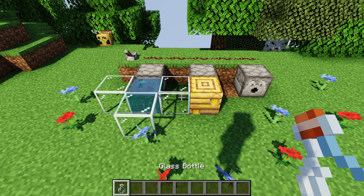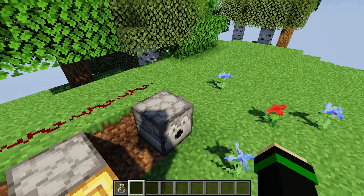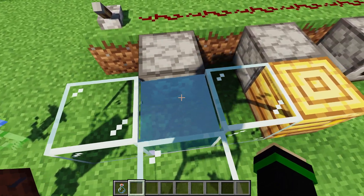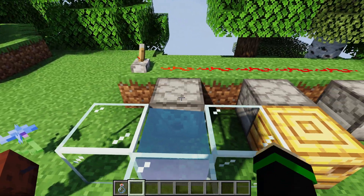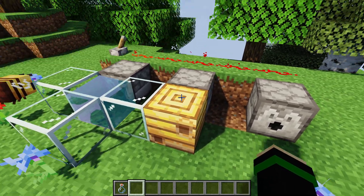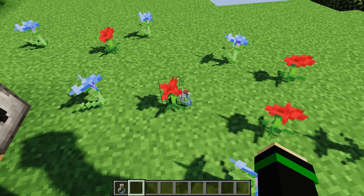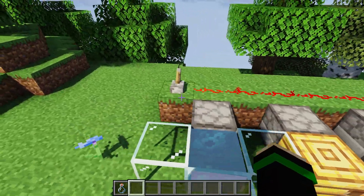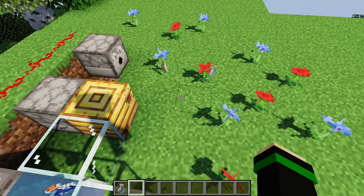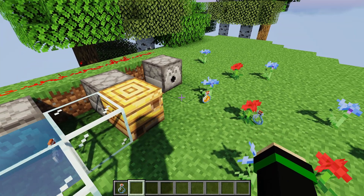For glass bottles, it depends what the dispenser is facing. With empty glass bottles: facing a water source block will fill the bottle with water; facing a full honey hive will take the honey and put it into the bottle; and if there's nothing the dispenser can do, it just throws the bottle out as an item. Be careful — if activated again when there's nothing to interact with, it will throw out the water or honey bottle as well.